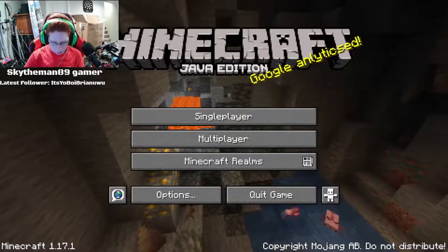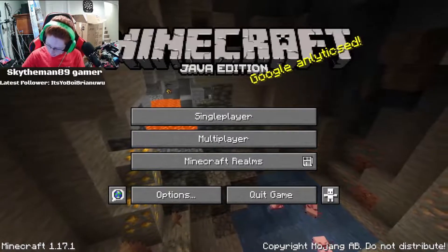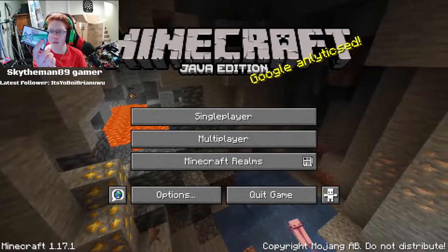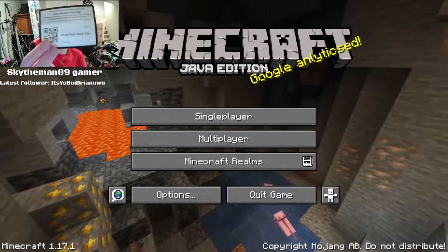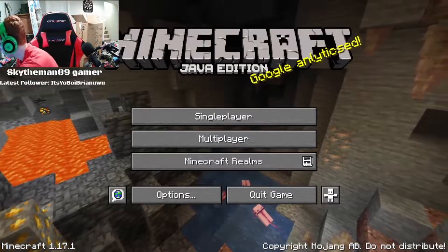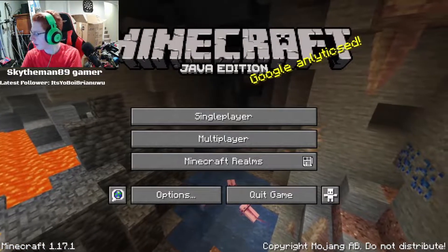Then we will do this white code card, which is for Shining Fates. There is the code. First person to get the code entered and activated is the winner. There goes the card.